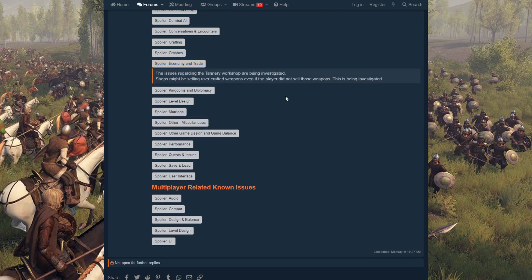The issues regarding the tannery workshop are being investigated. Tannery workshops used to be very, very good. The best workshops right now are pretty much wool weaveries, and if a wool weavery doesn't work, make it a brewery. Those are the two best things right now — wool weaveries and breweries. Before it was tanneries, but not anymore.